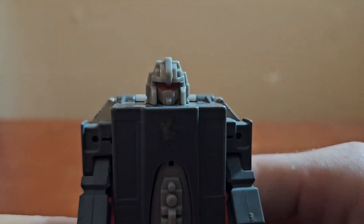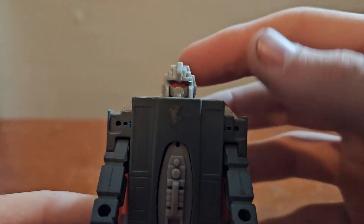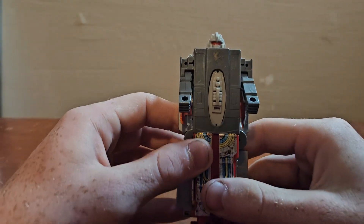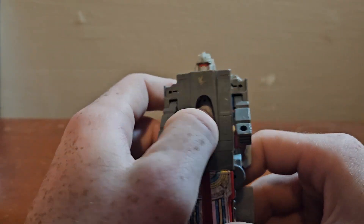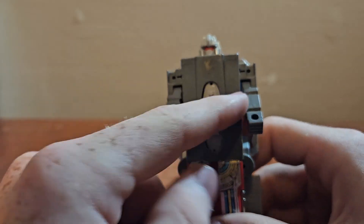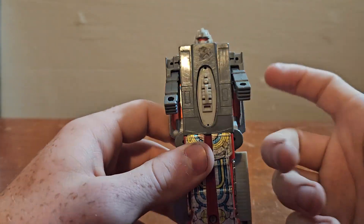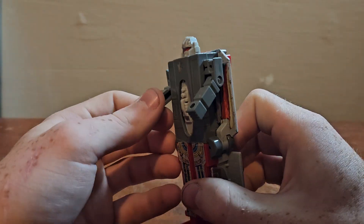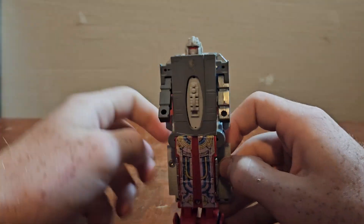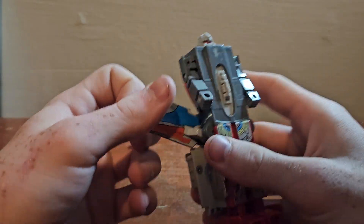I still really like him. Love his head sculpt — just a standard robot-y head sculpt with a mouth plate, red eyes, red visor, blocky helmet with some detailing. There was supposed to be a big blue trans-clear piece but it's missing. I don't have any of his weapons, but that's okay. I got this guy for $2 at a collector fair, and I absolutely love it, especially for having his stickers on both his wings and his legs.